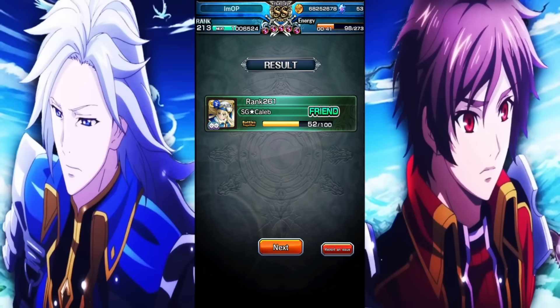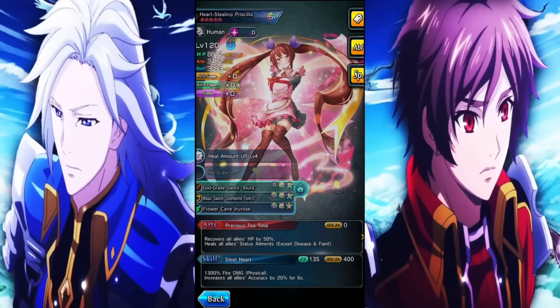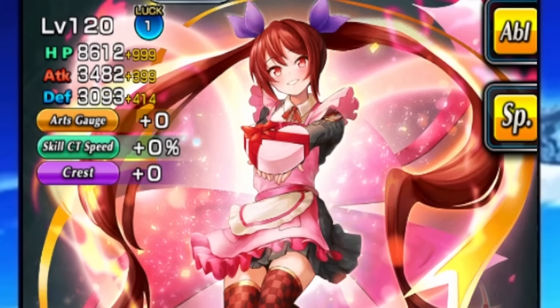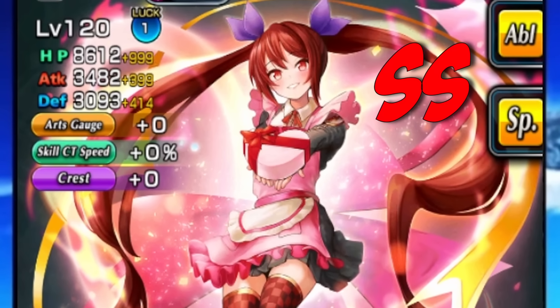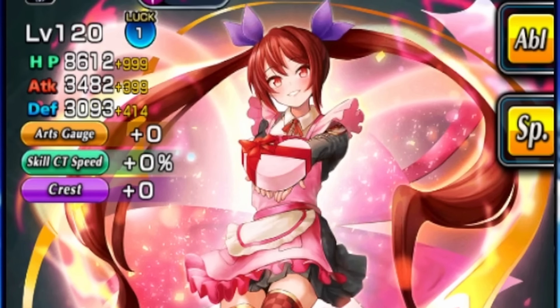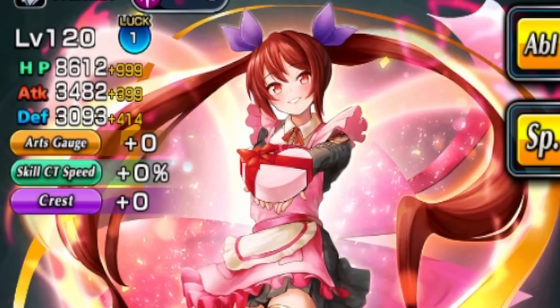That was Valentine's Day Priscilla in all her glory — what a unit. This character is easily one of the best ascended characters in the entire game. If I put her on a tier list, she'd be an easy double S right out of the gate. Huge thanks again to Caleb for allowing me to do this showcase, and as always, don't forget to drink water.